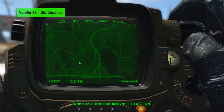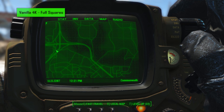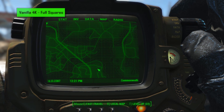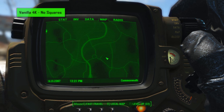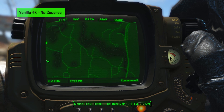Firstly there is a vanilla category which is more or less a 4K version of the vanilla map, with more detail but not much visual difference other than quality. As you can see everything is much more detailed and we can zoom in more, there is also a lot more visual clarity. I feel that the no squares version of this category feels very bare bones, however it's nice to have the option to choose from.